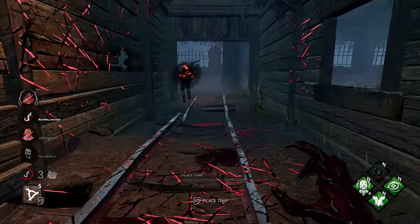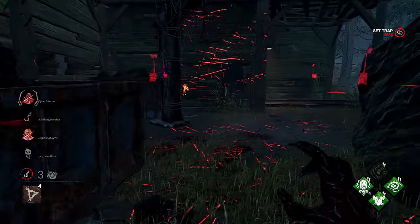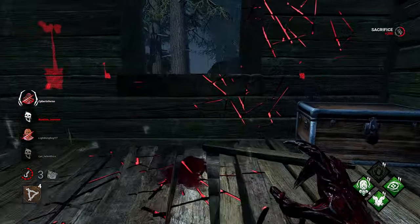He has Iron Will. He flashlighted my trap — smart. They're killing themselves on hook, they're giving up. This is what happens when you play your cards right with Hag.